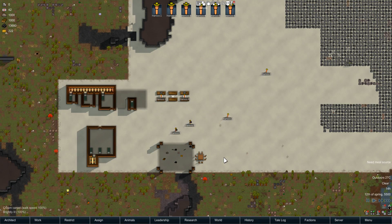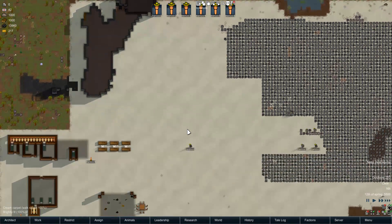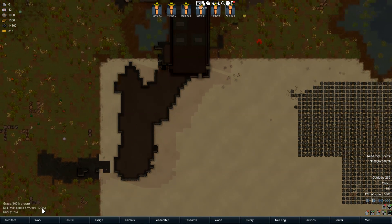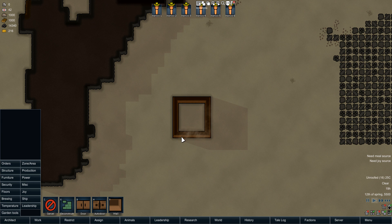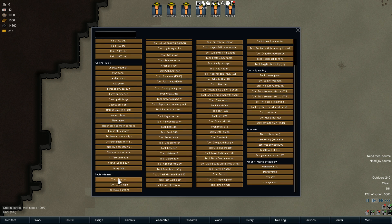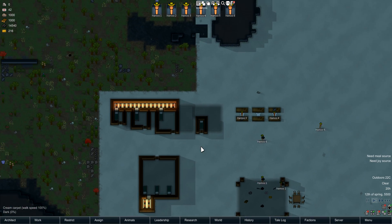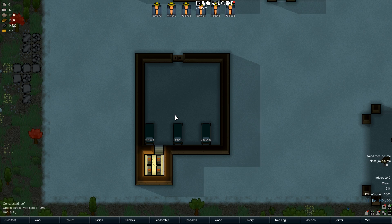It depends entirely on your start. If your resources are fine and you're in an easily defendable location, go for six by six for sure. Look how big this room is compared to the bed that would go inside it — it's much bigger than I usually do. But after seeing the debuffs, I'm starting to think six by six is actually pretty worth it. It's the only room where you don't have any negative debuffs, and the only one where you have a positive buff.